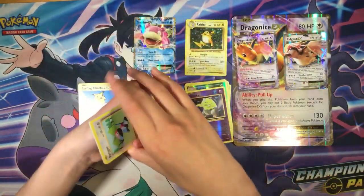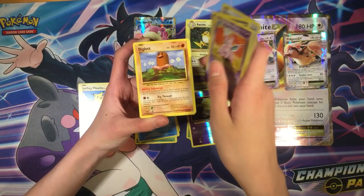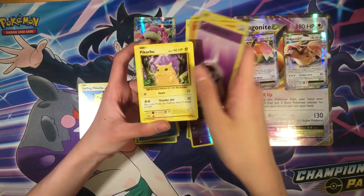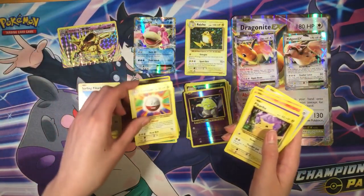Pack eight: Porygon, Devolution Spray, Nidoran, Diglett, Rattata, Charmander, Poison Energy, Pikachu, Nidoran Break — that's a nice card — and Electabuzz, regular rare.